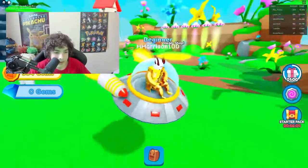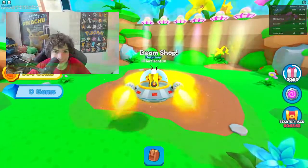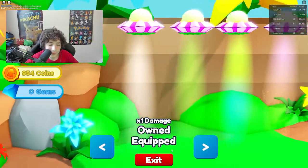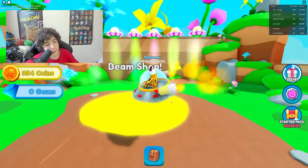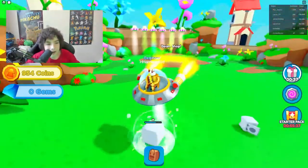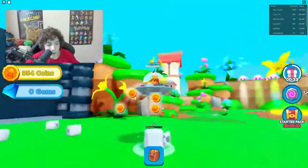With those coins you can buy beams, and with those beams you do more damage. If I buy this beam right here for 2,000 coins I get a two times damage multiplier. Let me get 2,000 coins and then I'll buy the two times multiplier.